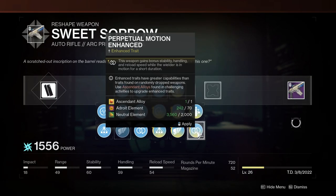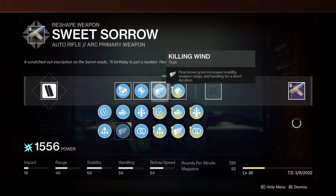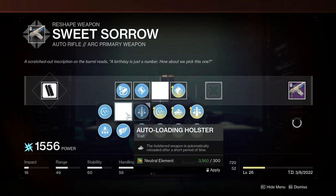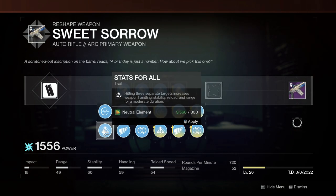Something else that's unique about Sweet Sorrow that normally doesn't attract my PvP brain is the perks you can get on it for PvE. We're talking great perks for regular daily PvE stuff and even high-end PvE content. The one that jumps out right away is the new perk Stats For All in combination with One For All.